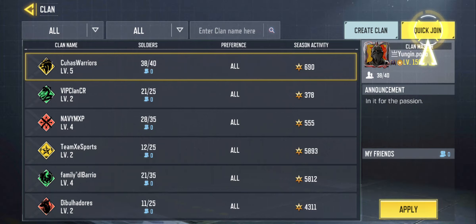Here you can see a lot of clans. You can just click quick join if you want. But if you want to join a specific clan that you know,